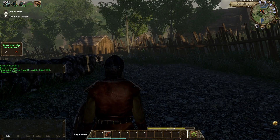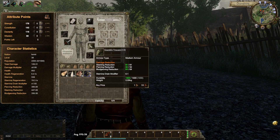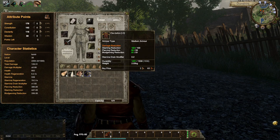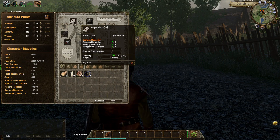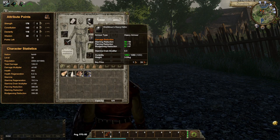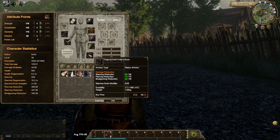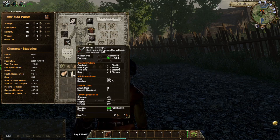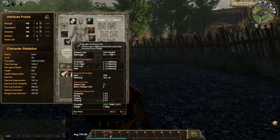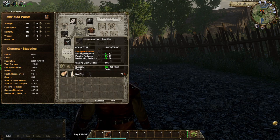I should probably show you guys my equipment so you don't get mad at me. I have the same pants and shirt. I also have this still — this is actually like the only side armor that I've actually found. Then I have my first helm that I got. I got these boots from some events, I think. And I got this from a quest, and this from a quest. This one does more damage than my sword, so that's why I took it. And the gloves are normal ones.